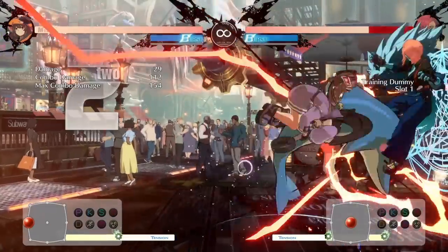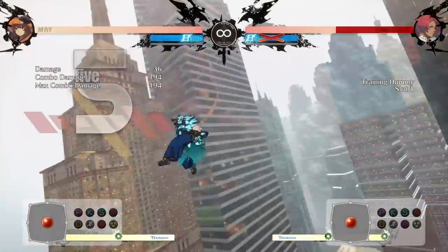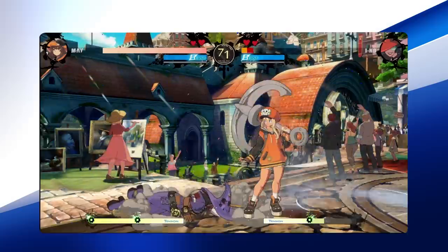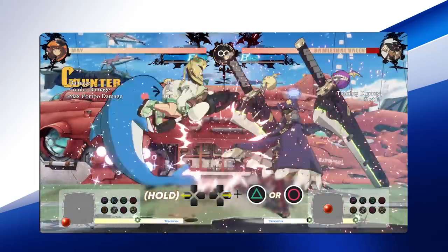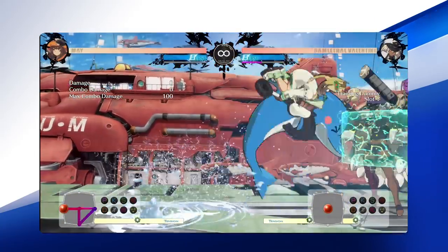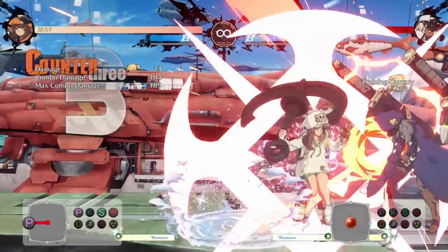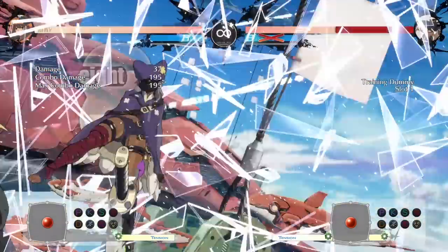Mei's special attacks cause the opponent to pull their hair out as they have to deal with fast, long-range Dolphins, a very potent beach ball tool that makes the opponent guess on block, and everybody's favorite, a command grab. Horizontal Mr. Dolphin is the bane of your opponent's existence. The Slash version is incredibly fast and staggers on counter hit. When blocked, Mei is left at a range where her opponent is unable to punish, and she can steal her offensive pressure back in a variety of ways. Heavy Slash Mr. Dolphin has a bit of delay during startup, but nets a guaranteed big damage follow-up on counter hit and leaves Mei at advantage on block.